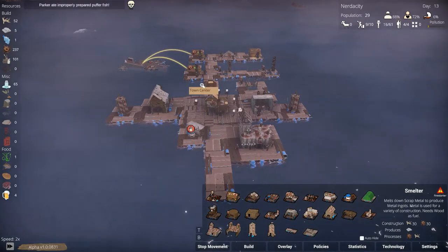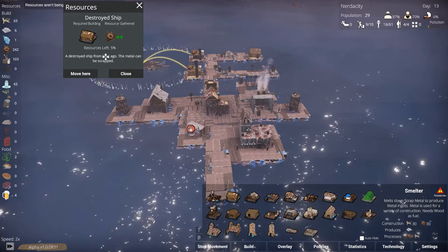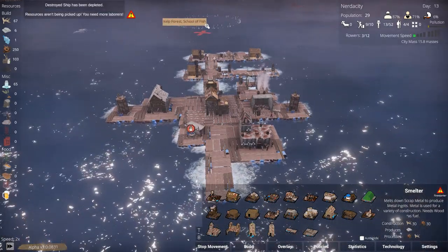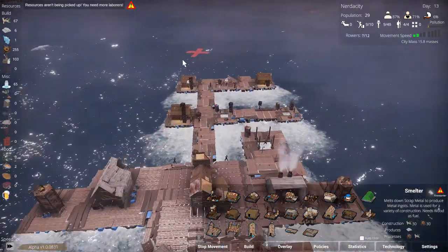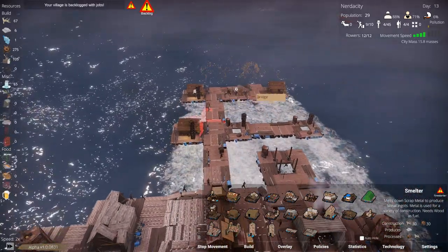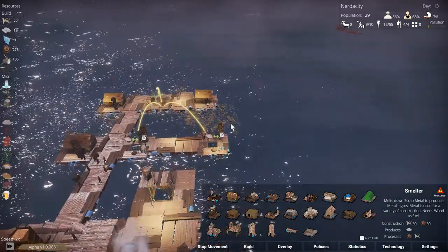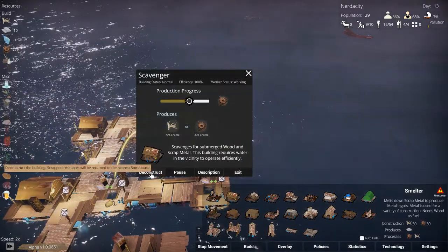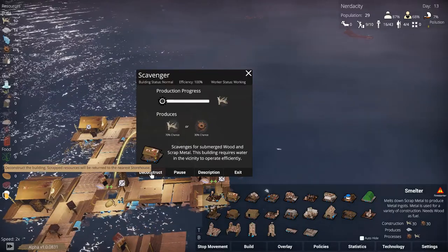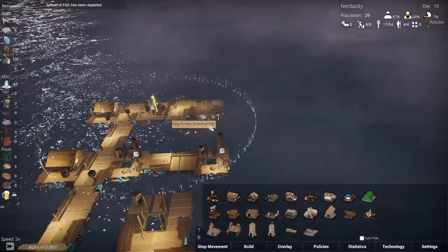I think speed two is the right speed to be going at more or less all times. We're almost done here - five percent left, there we go. Let's head over to this kelp forest and school of fish because we really need to get some more food in general. I put a scavenger over there - that's not what I wanted, I wanted a forager. Let's build the forager instead - we have a lot of wood now.